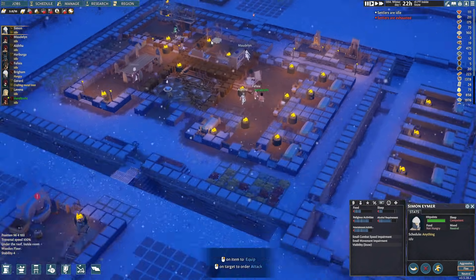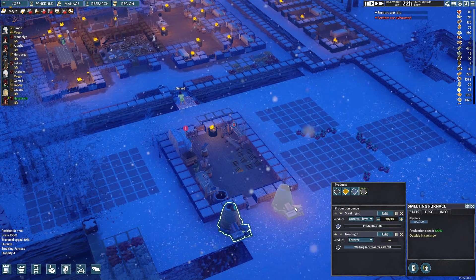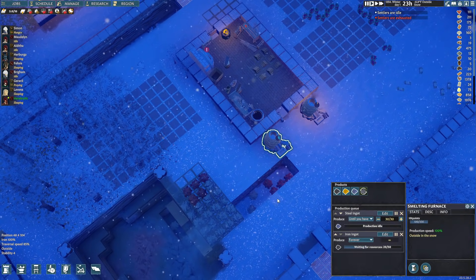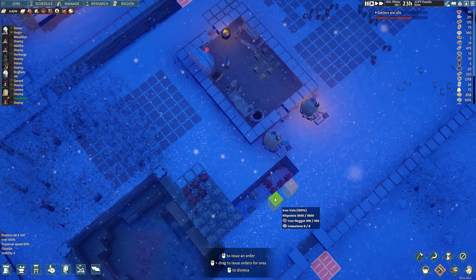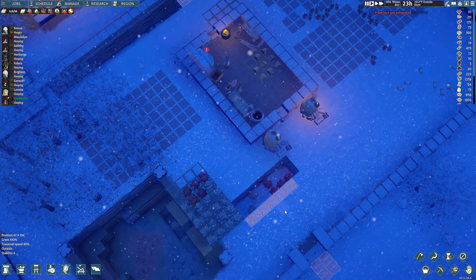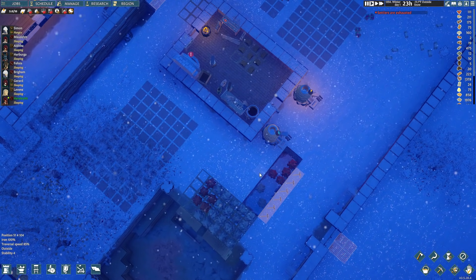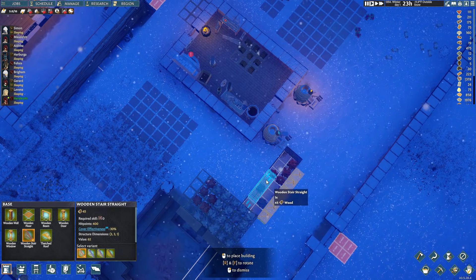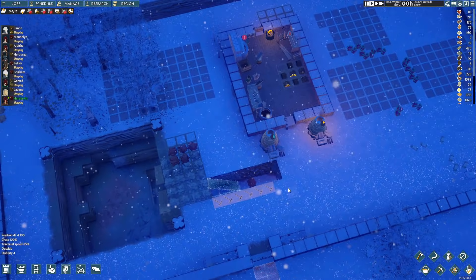That's where I make crossbows - yes it is. I had a feeling it was going to be mechanical components. Man, this sucks - all the freaking iron is down there. Are you serious? That's what I was afraid of. Iron, I'll just get that too then. I can't even get down there - you can't put a stair here because you can't put it on top. Maybe we'll be good? I just want to get down there. We need this smelting up.